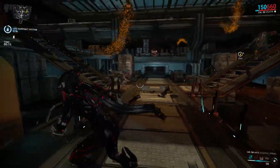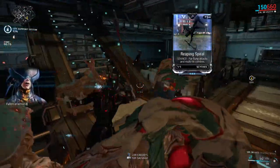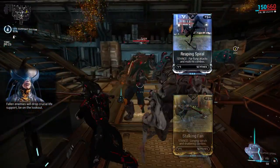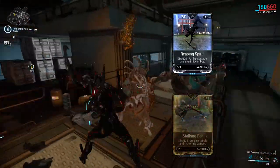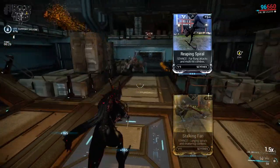Welcome to another Warframe video. Today I'm going to take a look at the stances for Scythes, those being Reaping Spiral and Stalking Fan. Let's start off with Reaping Spiral, which is described as a stance with far-flung attacks and multi-hit combos, and it has a dash polarity which matches the Hate and Reaper Prime.